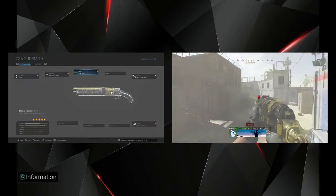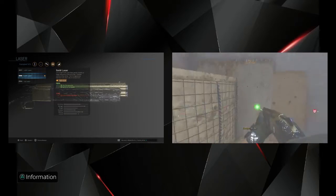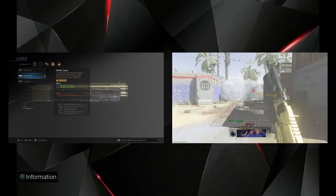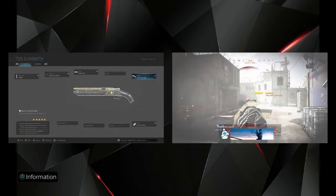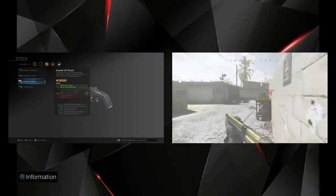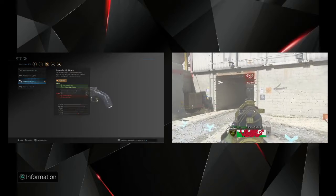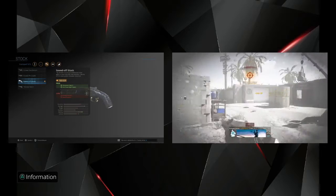For the laser, you want the 5mW laser — you get hipfire accuracy and sprint-to-fire speed, so while running around the map you can get a shot off real quick when you run into somebody. You're not going to have an optic because it slows down your speed. You're going to have the sawed-off stock to go even faster with movement speed and aim-down-sight speed. Aiming stability and recoil control go down, but you won't need recoil control — it's a shotgun and you're going to be up close and personal most of the time.